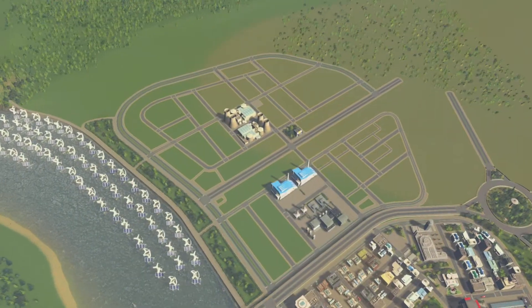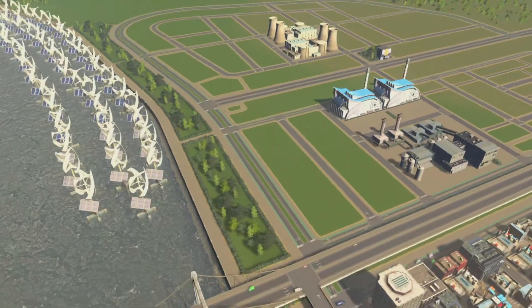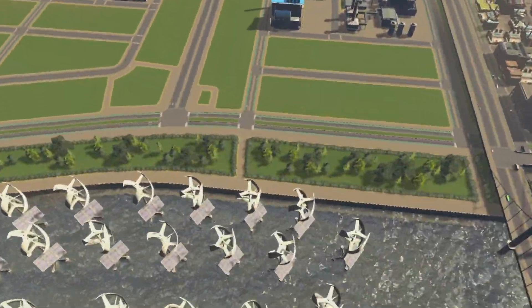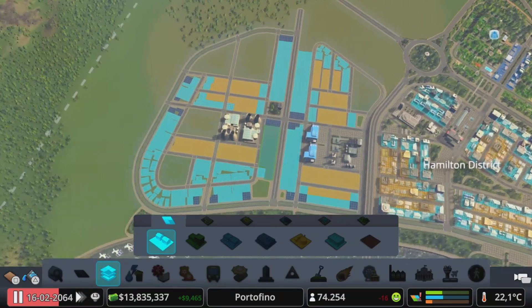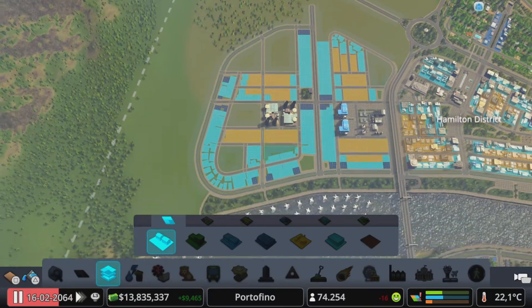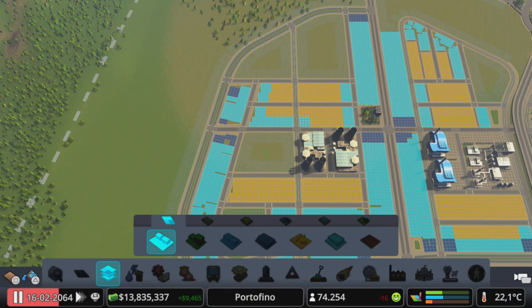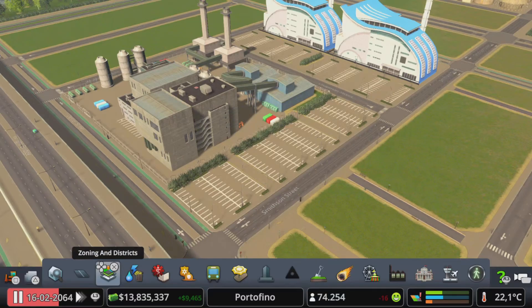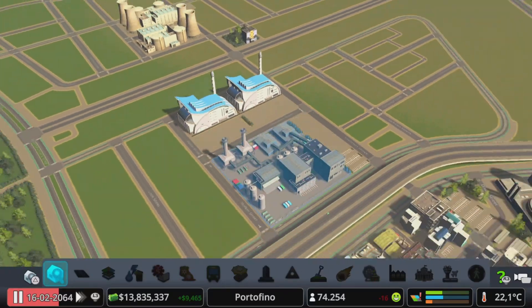I want to tell you one more thing before we build something. I did some off-camera work: first I added some vegetation next to the water so everything looks a little better — just some nice trees and vegetation. Secondly, I also already did all the zoning off-camera because it would take a lot of time. We still have some empty spots left where we can maybe build some other services, and I also added some pathways and car parks next to this facility.